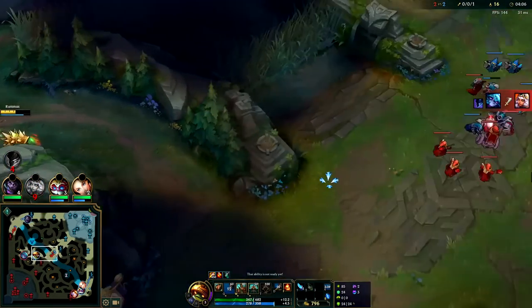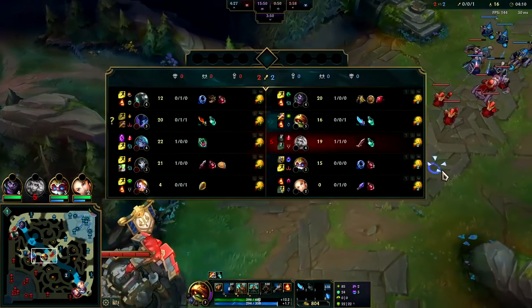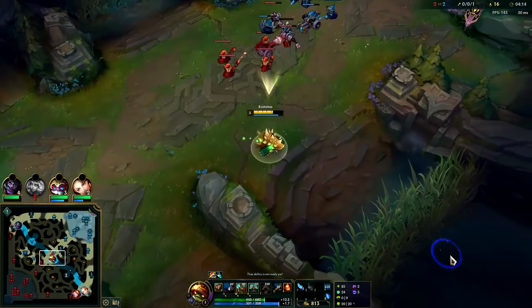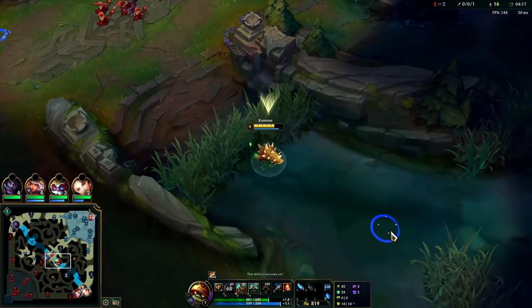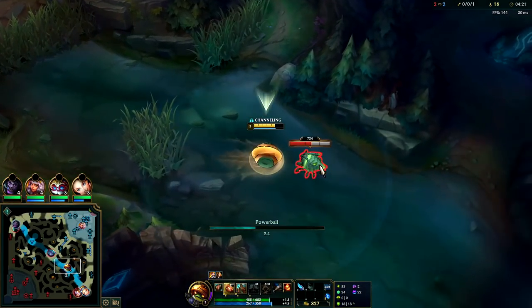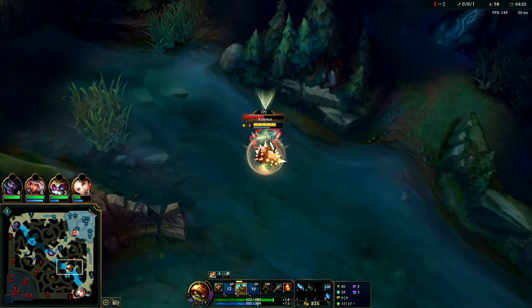I gotta get out of here - Mordekaiser's rotating. We can still get bot side scuttle and then get our blue and Gromp. We're only one camp behind Nocturne and we have a gank advantage over him, so still pretty happy with where we're at. We're not really falling behind even though that interaction went absolutely poorly. The reason why we wanted to fight is he blew all his abilities while tanking the blue buff.